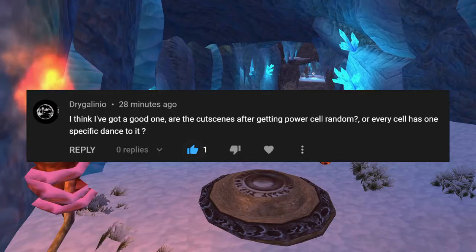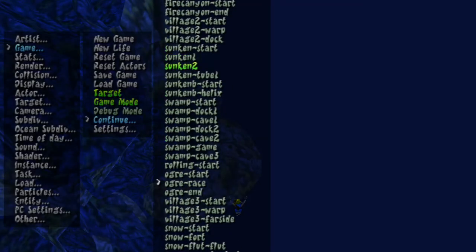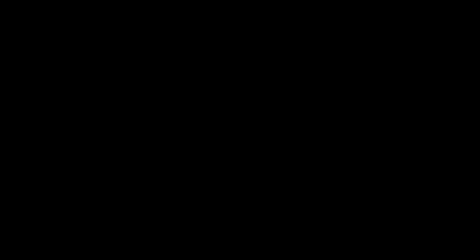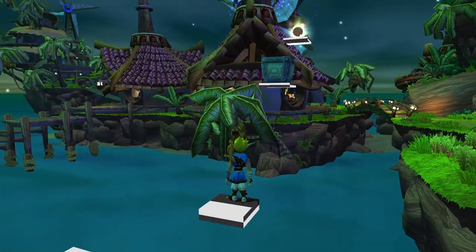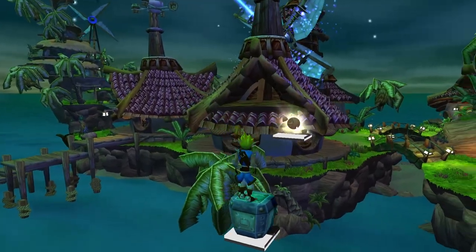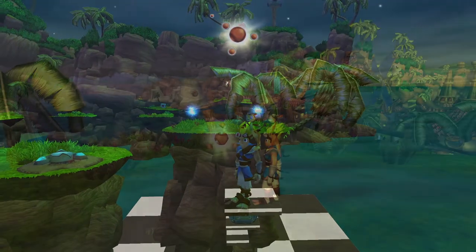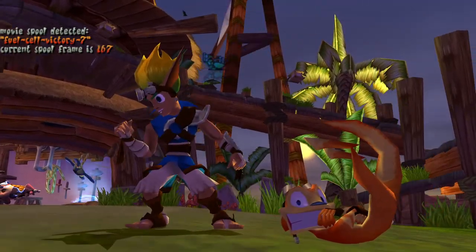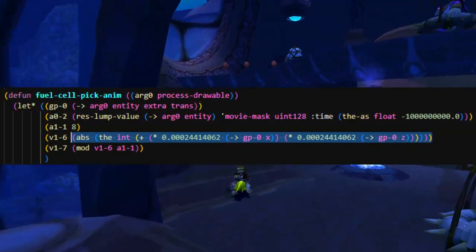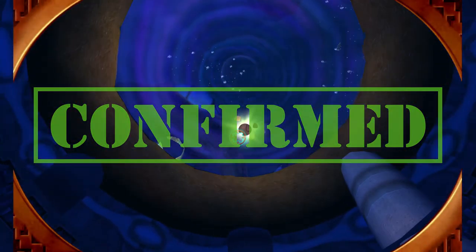Are the cutscenes after getting power cells random, or does every cell have a specific dance to it? Power cell cutscenes are randomly determined by factors such as a power cell's location and other power cells nearby. The power cells in-game never change locations, so they always receive the same random power cell cutscene assignment, making it seem like the cutscenes are pre-assigned. In this custom level, I can place a power cell in one location and get the slam dunk power cell animation, but if I move the same exact power cell over to Samos' hut, I get the Daxter breakdancing animation. Here's the logic that controls how the power cell animations are assigned. This confirms that yes, power cell animations are random, even though it does not appear that way.